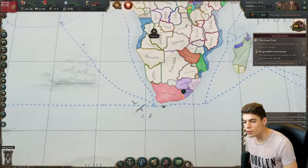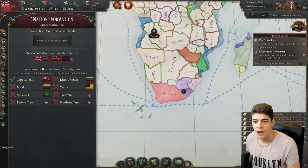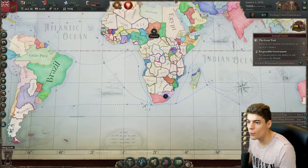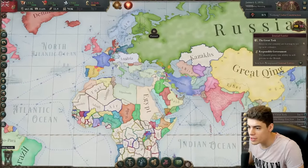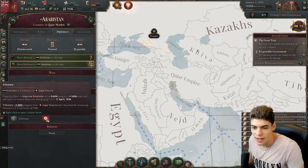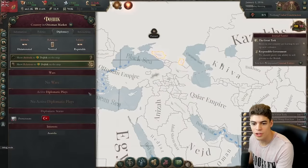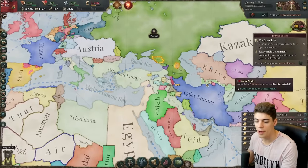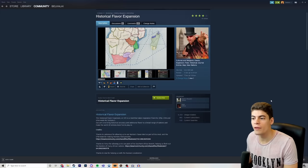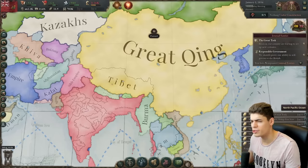Alright lads, welcome to Cape Colony, also known as South Africa, where we are going to be attempting to form the Union of South Africa. We created Zupanisberg? Anyway, if we look around the map there are several different little places, like the Qajar Empire, Arabistan, loads of areas around here. They're all autonomous regions and protectors of the Ottoman Empire. The reason for that is we are playing a flavor mod — the historical flavor expansion mod — it adds a lot of historical flavor, as it sort of says on the tin.